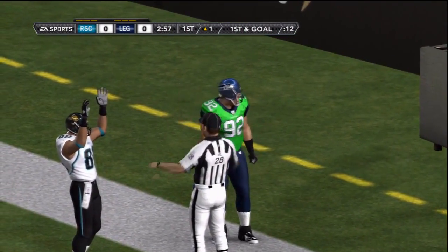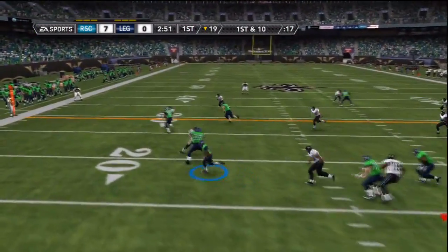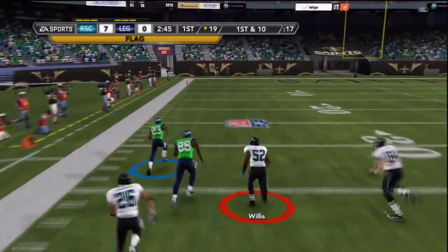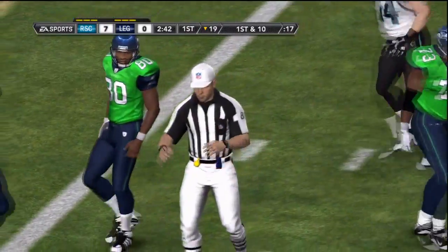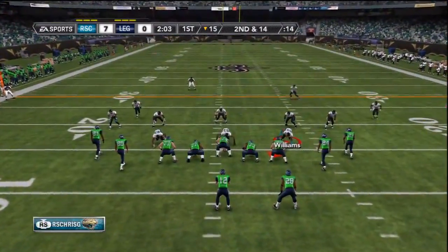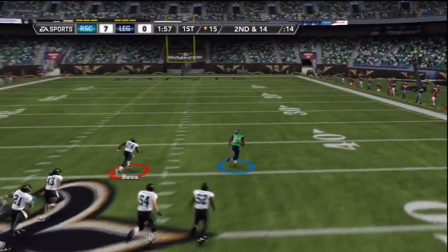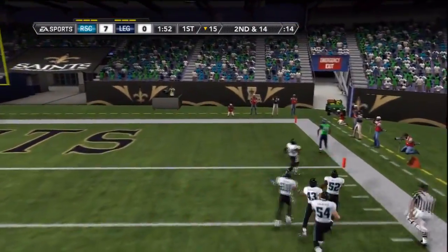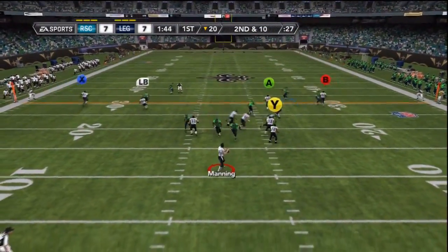Touchdown for my Jacksonville Jaguars offense — now a 7-0 lead. The Seahawks go with what looks like a screen pass with Devin Hester, but there's a flag on the play — that's holding, so the touchdown comes back. Aaron Rodgers then throws it deep, goes right back to the end zone, and that is a touchdown for the Seahawks offense. Just like that it's a tied ball game, and my offense comes back on the field to try to answer.